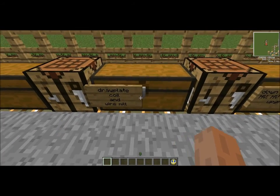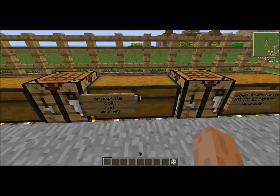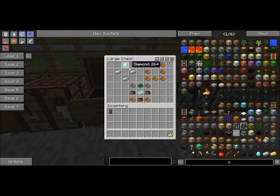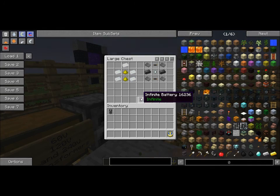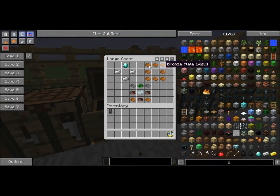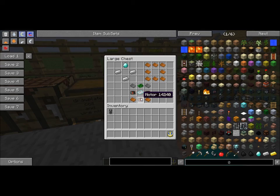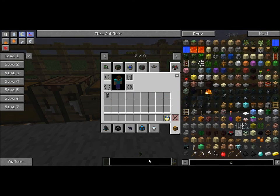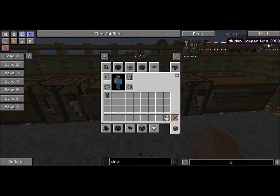Draw plates, coil, and wire mill. Draw plates — used to draw plates — is a diamond and three iron ingots. Draw plates using crafting recipes. The coils, which we saw earlier, are crafted with bronze plates and basic circuits. That will work — two draw plates and three motors — that will give you your wire mill. There it is.